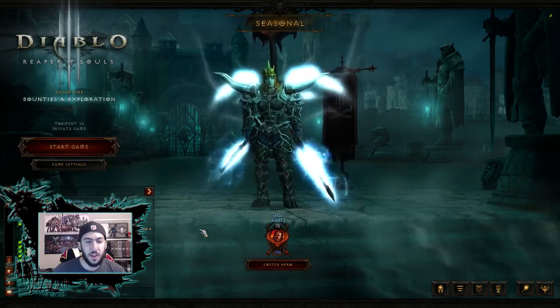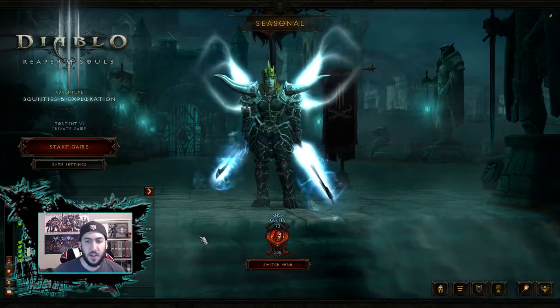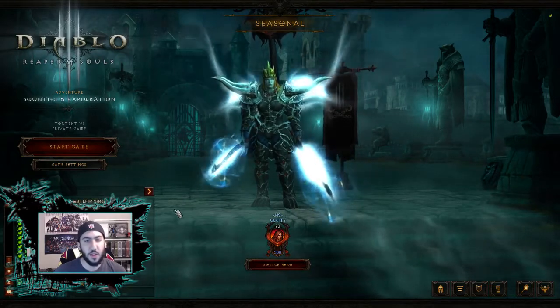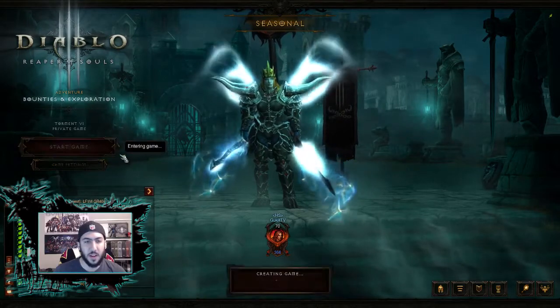I play the Barbarian this season. I'm going to be playing Barbarian every season from here on out. This spec rocks. Whirlwind — spin to win, baby — is what I'm talking about. And I'm going to show you guys what I'm using to blast my way through Torment 6 rifts.